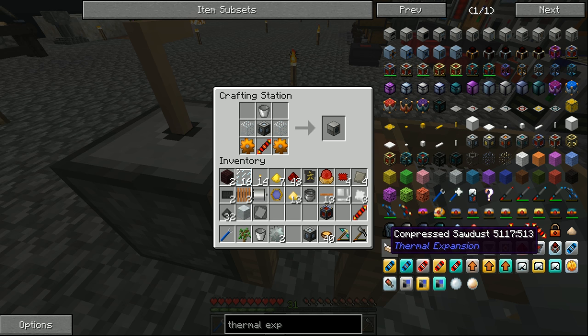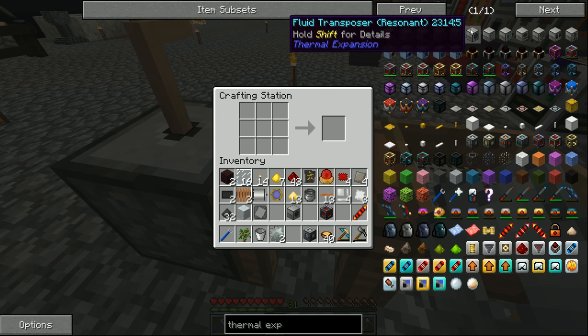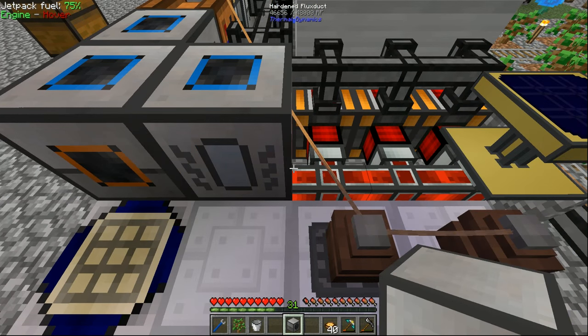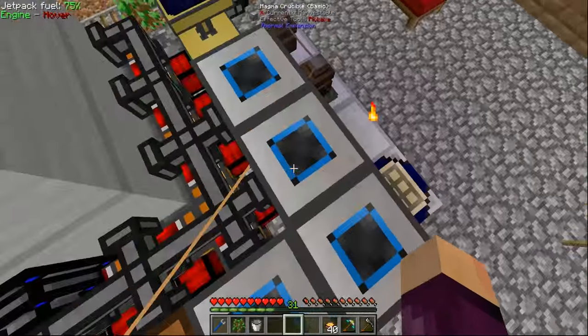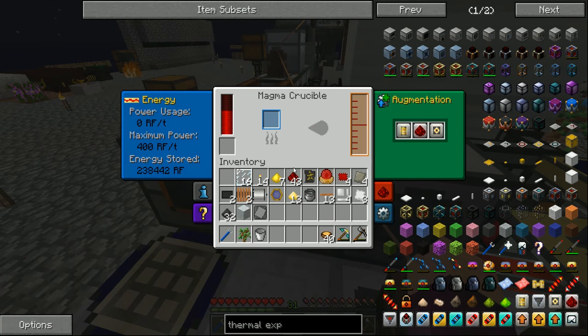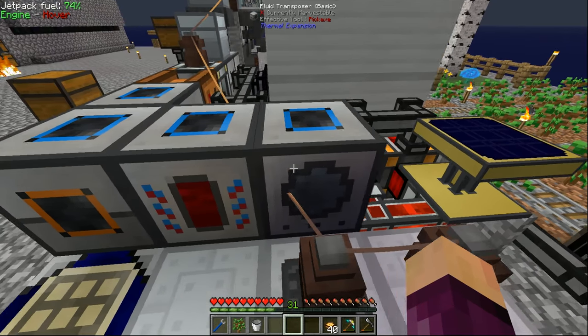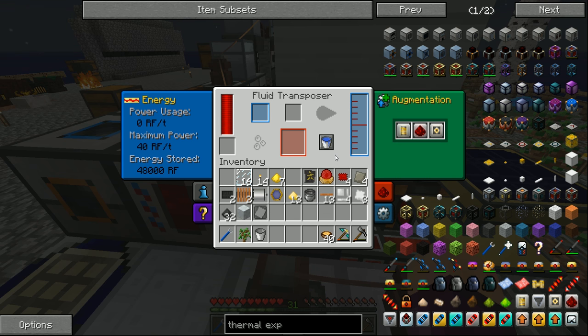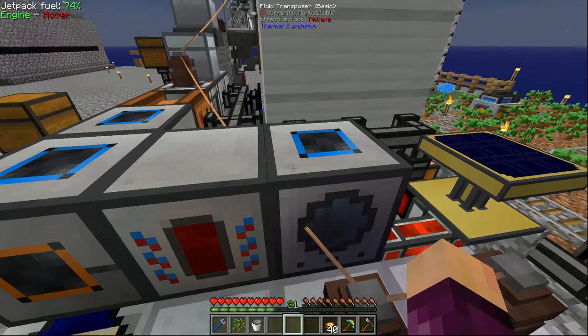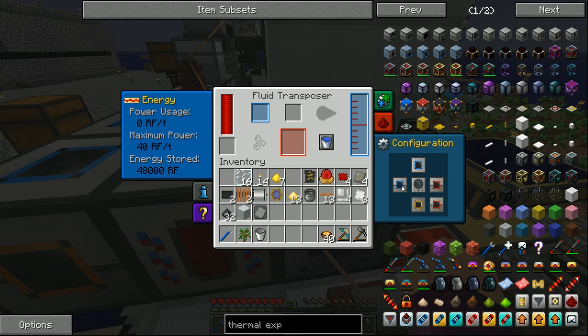A little while later we now have everything we need to make ourselves a fluid transposer and a magma crucible. These two machines work very nicely together - we'll put one down right about here and the fluid transposer right next to it. Basically the way this works is the magma crucible turns solids into liquids - so for example if we put some redstone into the magma crucible it will begin turning that redstone into destabilized redstone, and then over in the fluid transposer it can put fluids into other items.